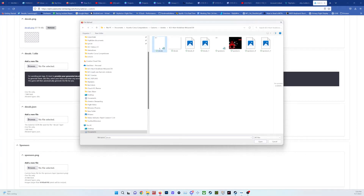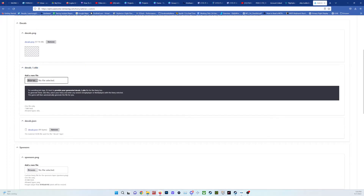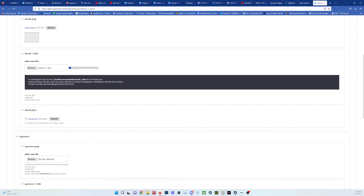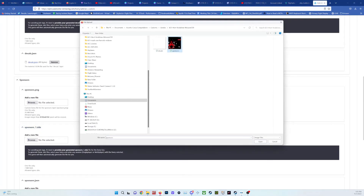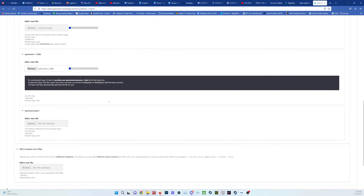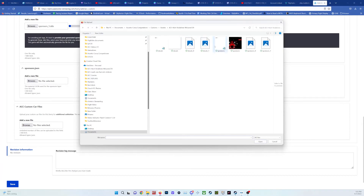Actually I do have the DDS — there's the decals JSON. You just upload what they tell you to upload. It's asking for decals_1.dds — if you hover over it you can see it's a DDS image, so that's what we want. Then sponsors PNG — that's a graphic file — followed by sponsors DDS, and then sponsors JSON.